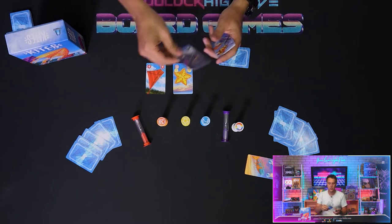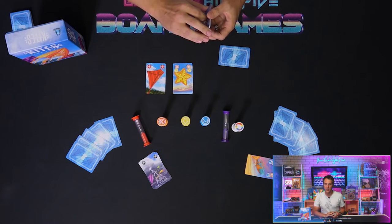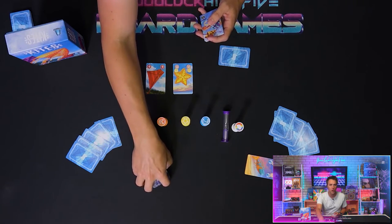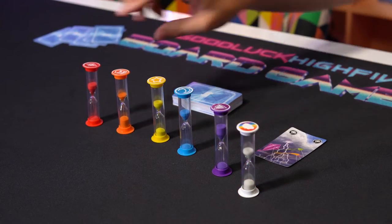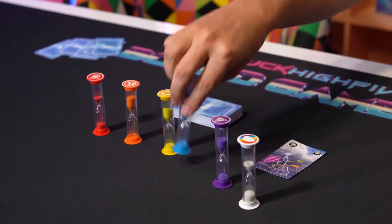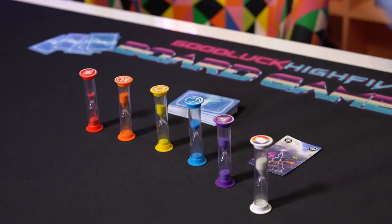The first challenge is the Storm. When drawn, you must announce that a storm is coming, and then on your next turn you must play the drawn Storm card. When played, you, and only you, must flip each individual timer over, including the white one. This will complete your turn.